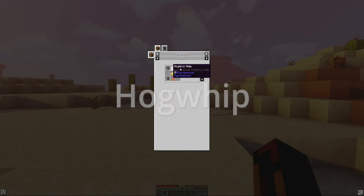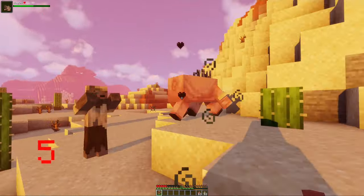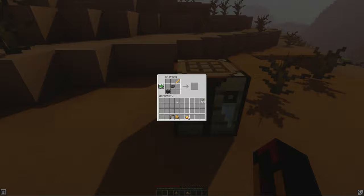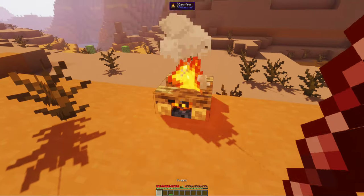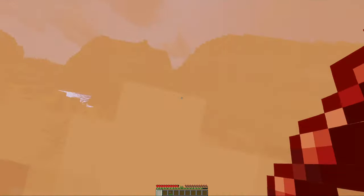The next weapon is the hogwhip, which can be crafted with hoglin hide and some netherite shards. It will scare away hoglins and bring attacked mobs closer to you. The Firelink is a sword crafted with netherite ingots and nitro powder. It will burn arrows in a small radius when you swing it. You can right-click a campfire to remember it and then shift right-click to teleport to it.